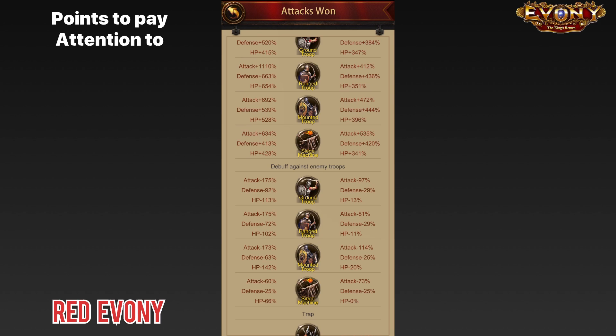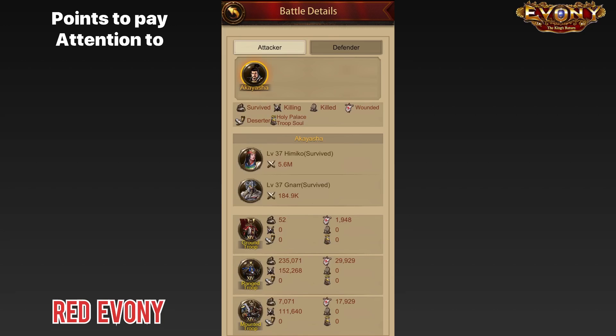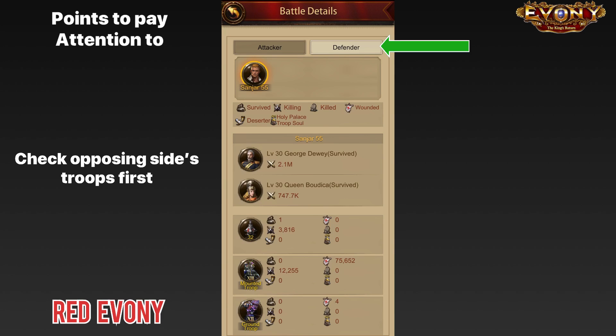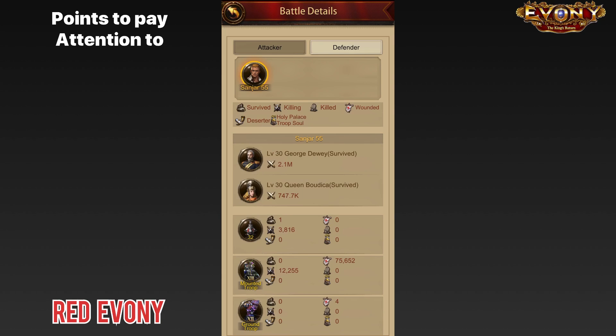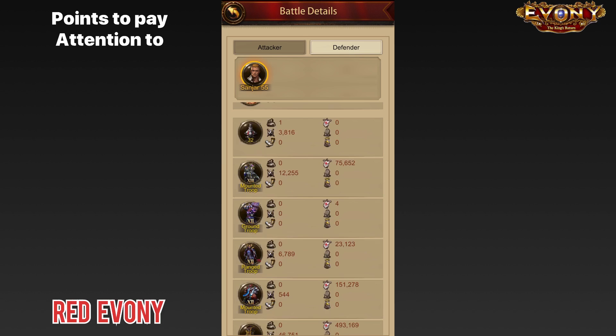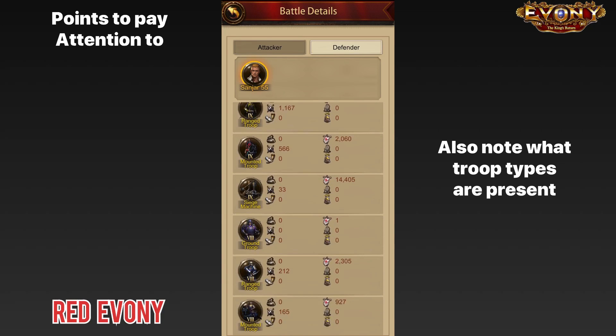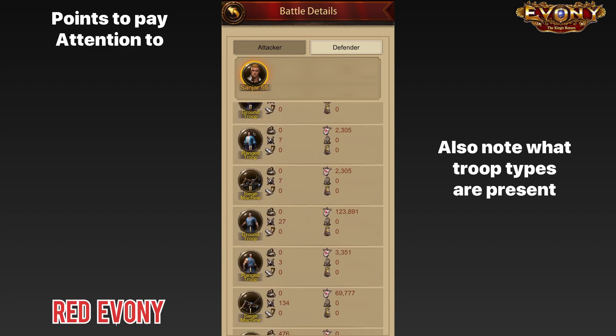The next thing you want to look at is to come up to battle details and go through the troop section. The first thing you want to look at in the troop section is the opposing side — check that everything is okay. For example, if you scouted the target before attacking, do the troops you see here match what was seen in the scout report? Go through and have a quick look at that, see what troops were present, what got killed, and things like that.